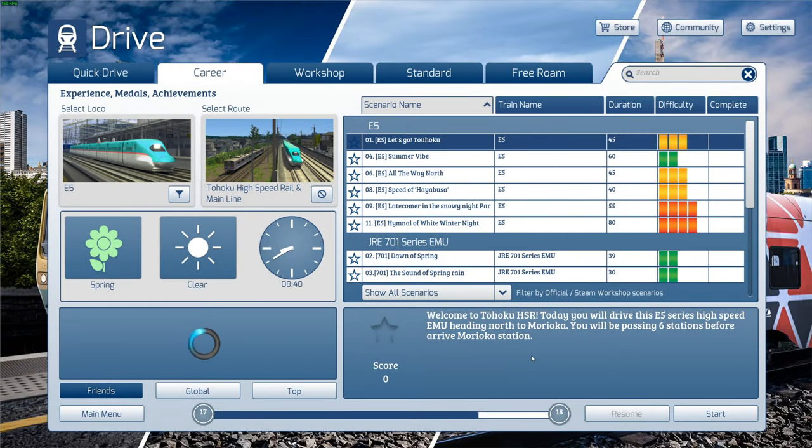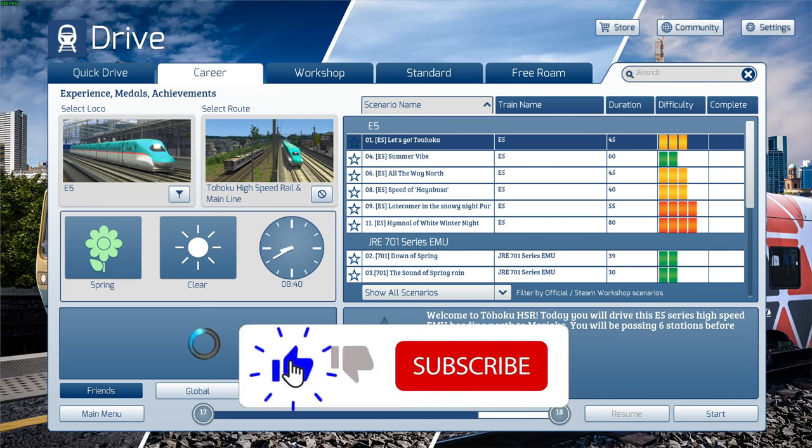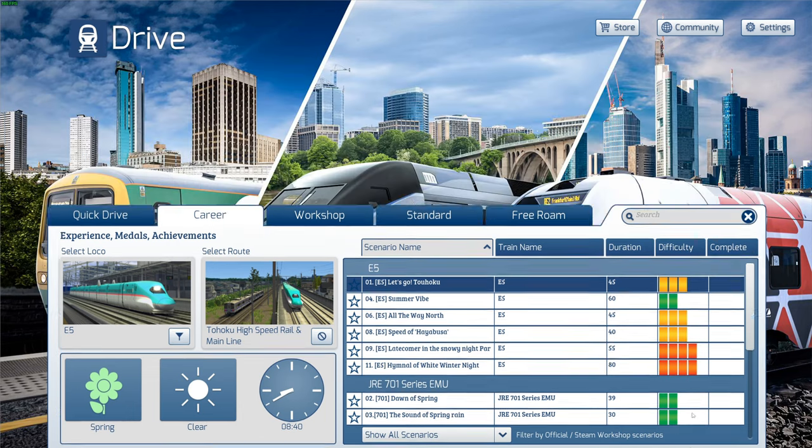Welcome to Simulator Adventures and welcome back to Train Simulator. Today we're having a look at the Tohoku high-speed rail and mainline route from Just Trains. This has finally brought the Japanese bullet train to Train Simulator and I cannot wait to jump right in, so let's get going.